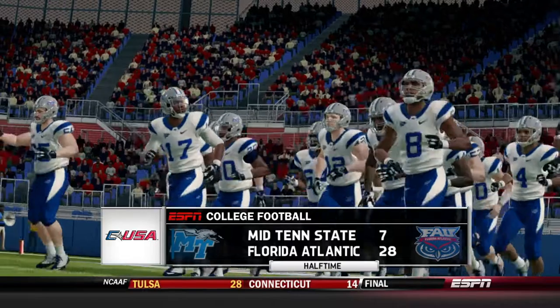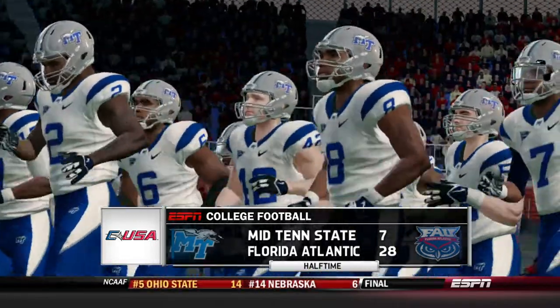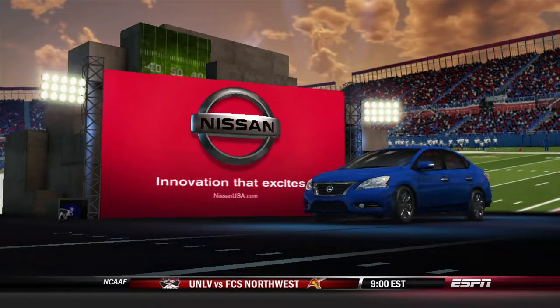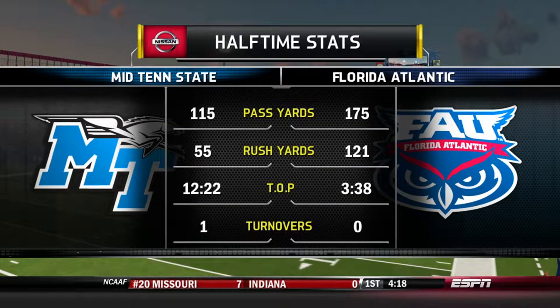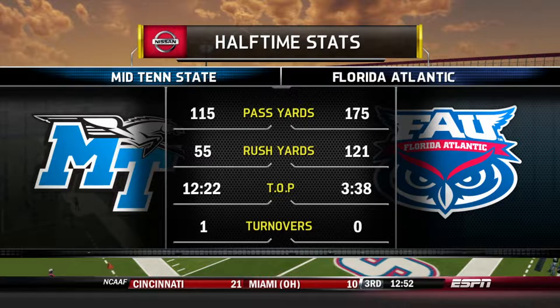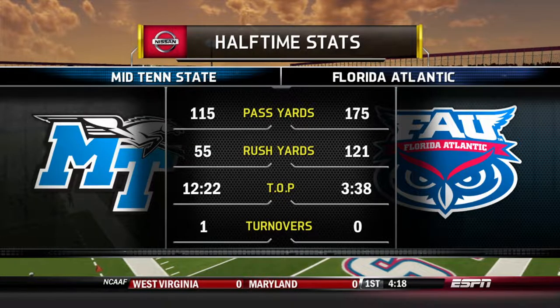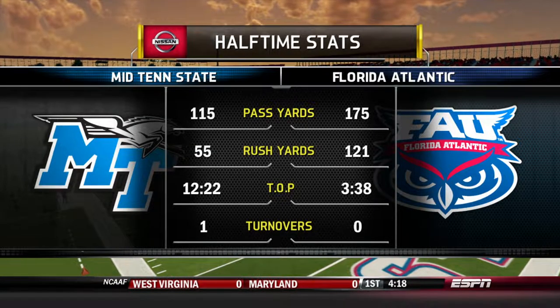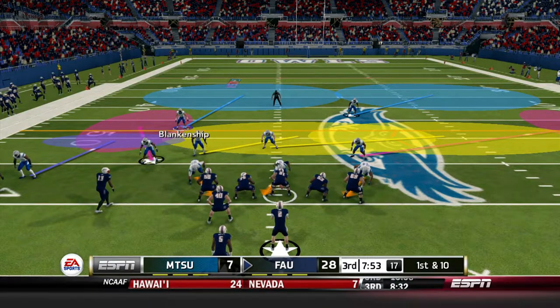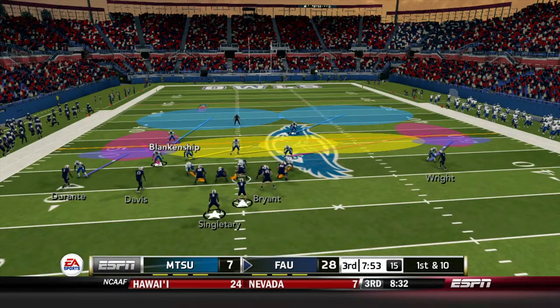It's 28-7, not a great first half from this defense — too many big plays. It really came off some missed opportunities by the offense in the whole first quarter. We had about three or four chances to really take control and get ahead on Florida Atlantic, but couldn't capitalize. All it took was a big Singletary run and two big Willie Wright receptions. Time of possession: 12:22 us, 3:38 them, but look at the yardage — clearly not in favor of the Blue Raiders.